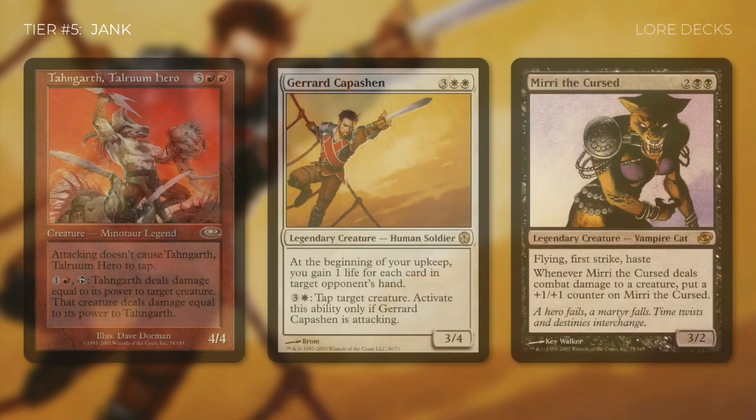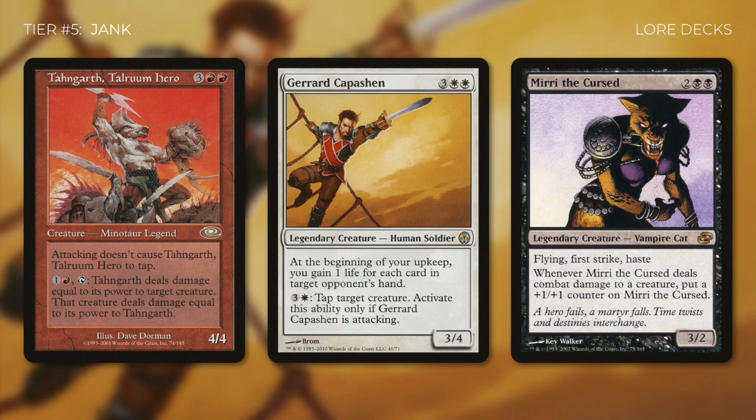Another style of deck within this tier is a deck that's built around the lore of magic. These kinds of decks want to tell a story, so they'll include specific cards that relate to that story. For example, with a deck that's based around the story of the Weatherlight, it might include some of these cards. These cards might not synergize with each other, but that's not the purpose of the deck.